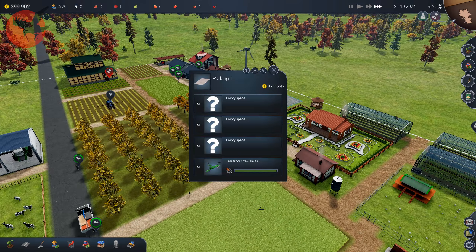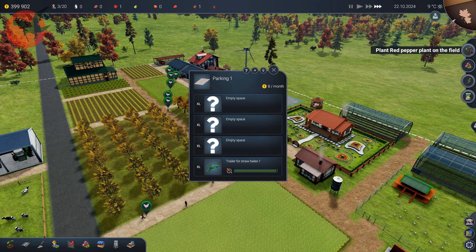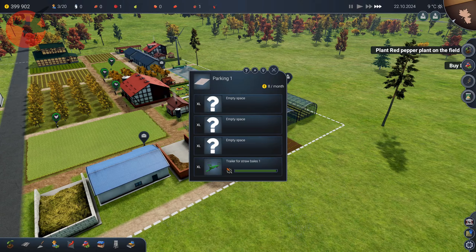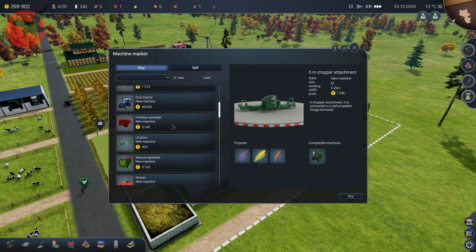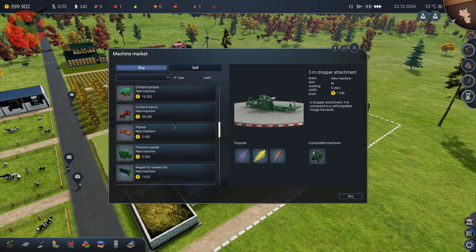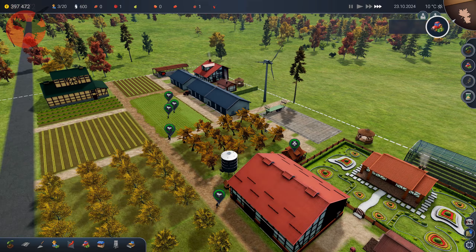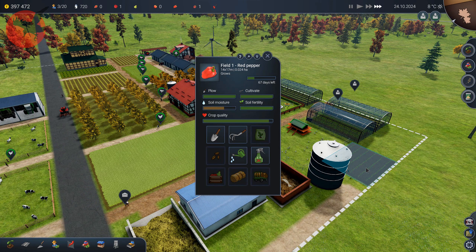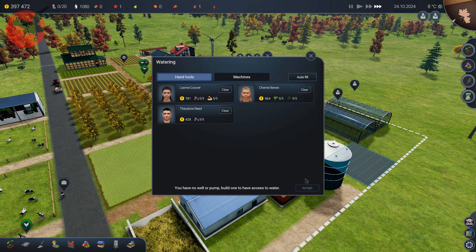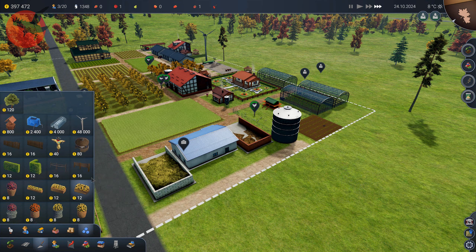We need a planter. I wonder what a planter looks like — okay, it's not expensive. So maybe it wanted me to do it with the planter. I don't have a well over here, but I'll do it in a second.